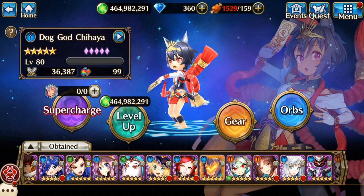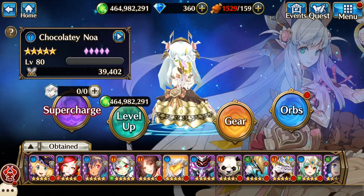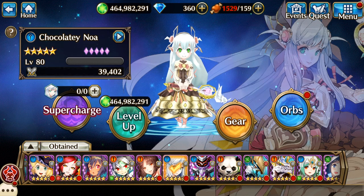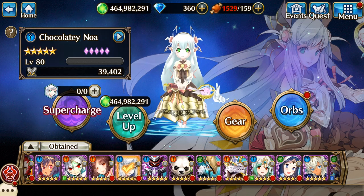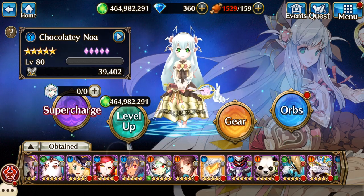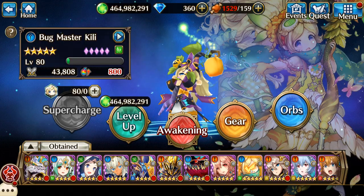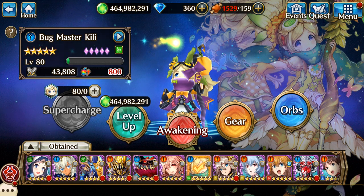I got Chihaya when she was released. And we got Chuckly Noah — she was a three-step guarantee, so they don't do those anymore. But back in the day we used to have three-step guarantees where you were guaranteed to get the new hero no matter what if you did the three steps. Look — you've seen how far back Mirka was, right? I couldn't awaken Mirka for so long because I couldn't get Kili. It took me all the way up to here just to get Kili to be able to awaken Mirka. I was so mad.